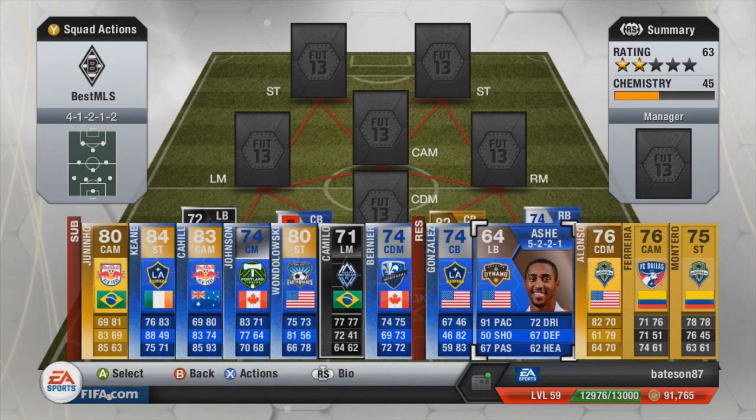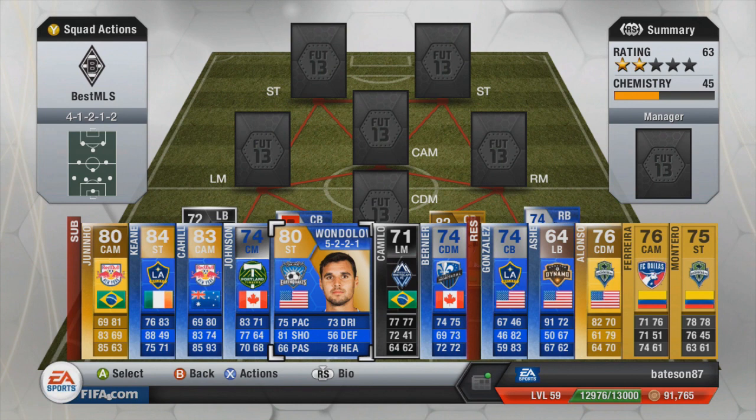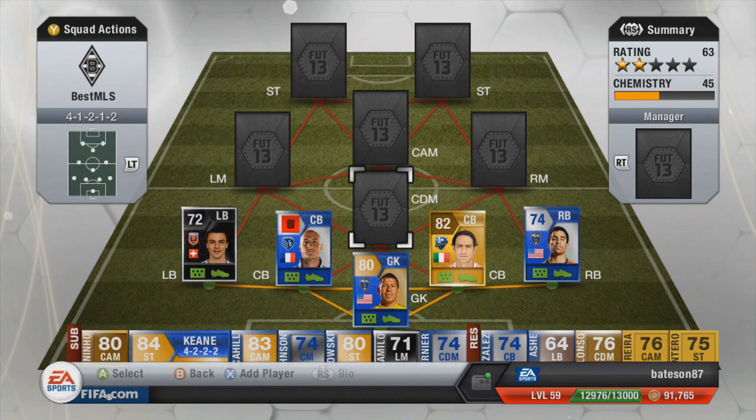On the bench we have the standard cards: Team of the Season Ash, Team of the Season Gonzalez, Team of the Season Bernier, inform Camilo. We did have Team of the Season Camilo before — you will have seen that in the silver Brazilian squad builder — but unfortunately we've had to get rid of him for the time being. We also have Ondolski who plays for the Earthquakes, Johnson, Cahill, and Robbie Keane.